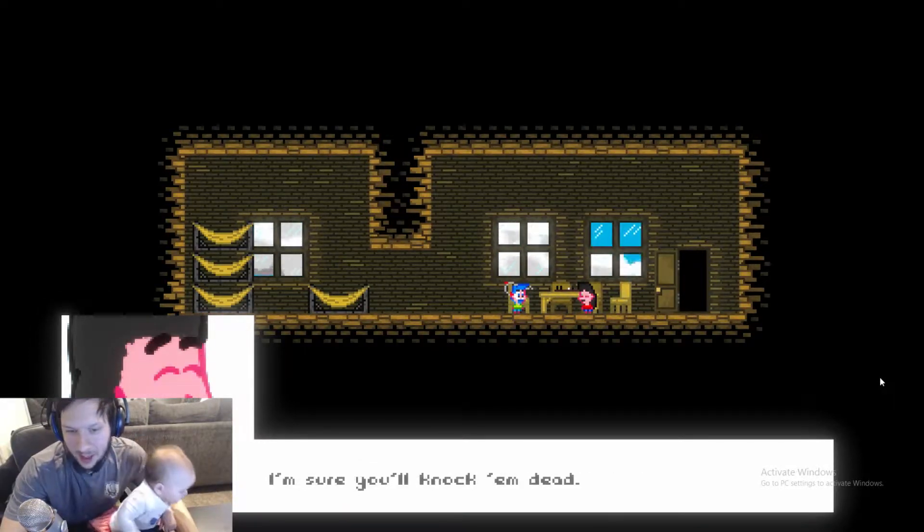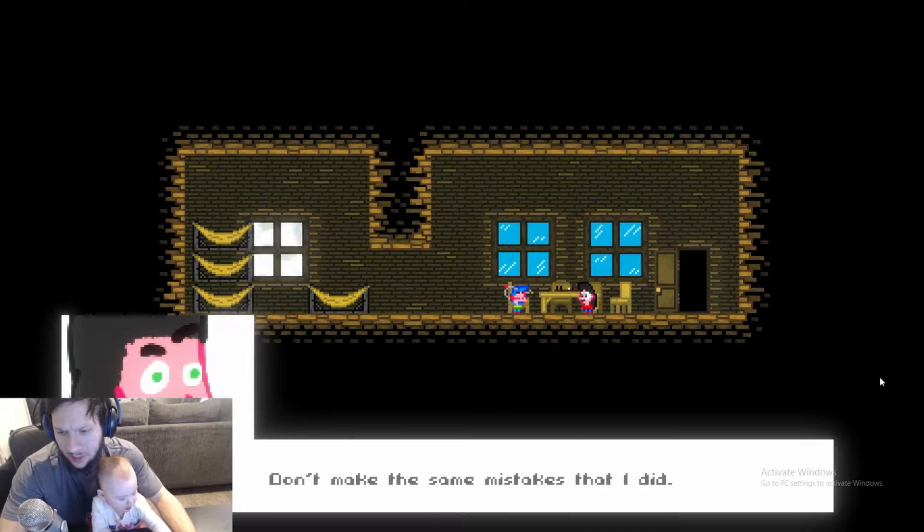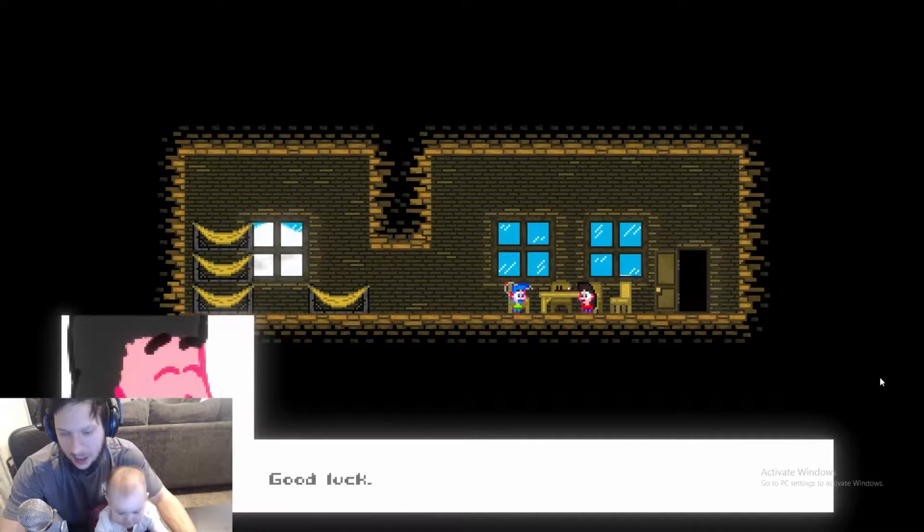I wish I was that confident my first time. I'm sure you'll knock me dead. I was so nervous my first time I forgot how to jump. Well, that's pretty bad — don't make the same mistakes that I did. Remember to use the space button to jump, and remember that the longer you hold it, the higher you'll go. Thanks, Vinny. Good luck.